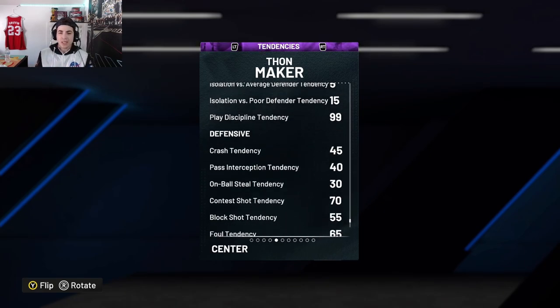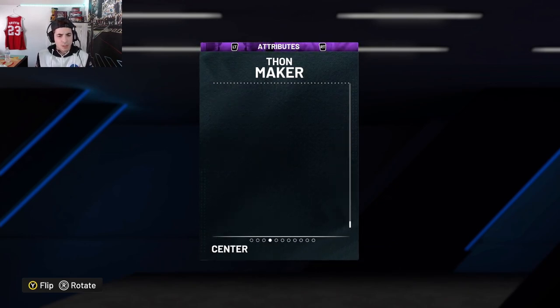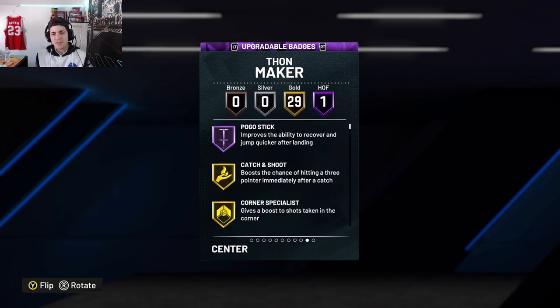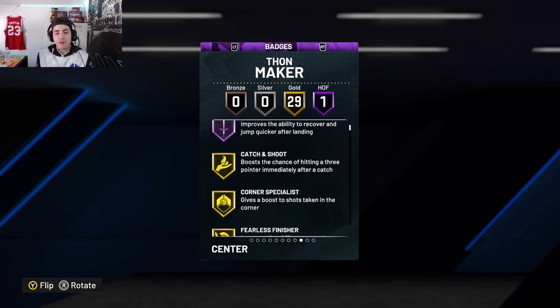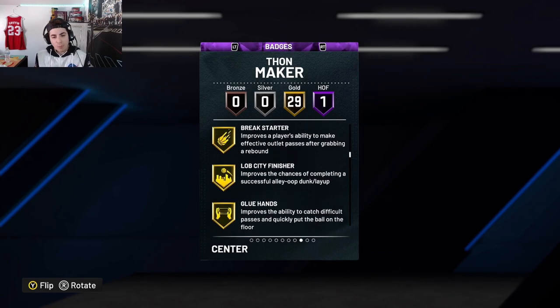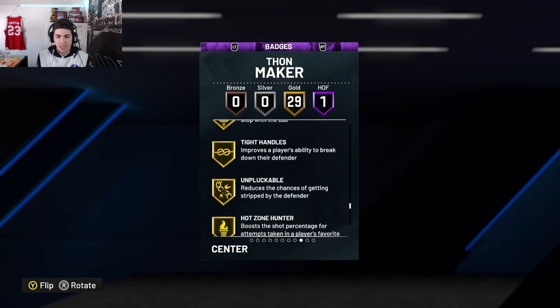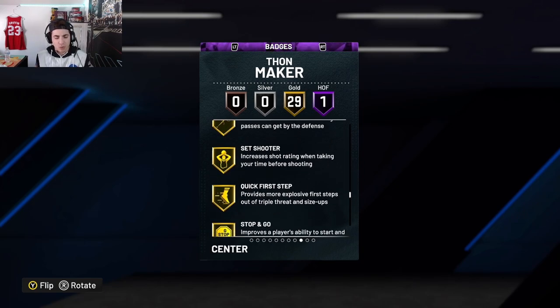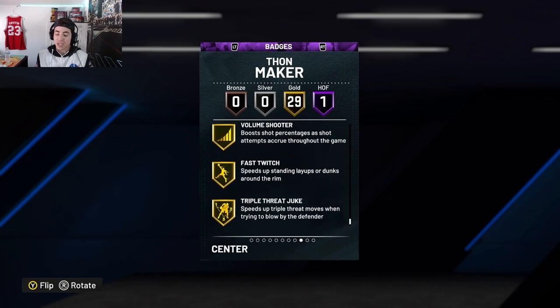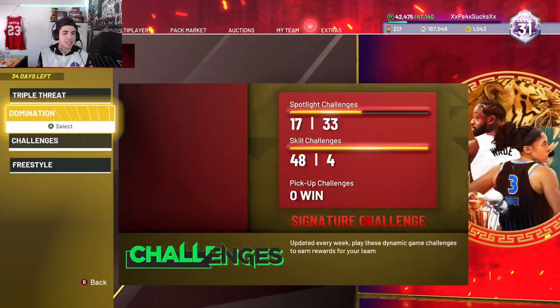He has 77 lateral quickness, so he is gonna struggle when players are trying to zigzag because of that low lateral. He comes with a 70 shot contest, which is a pretty decent level. He does come with Hall of Fame Pogo Stick, which is one of the best badges for centers. He also has Brick Wall, Goal Breaker, Starter, Lopsided Finisher, Hook Specialist, Rebound Chaser. He doesn't come with major shooting badges, but he does have Quick First Step gold and Fast Twitch.